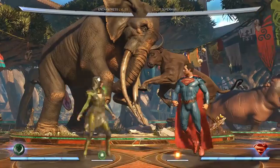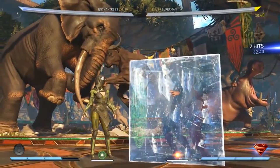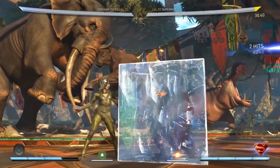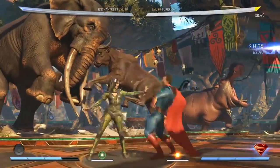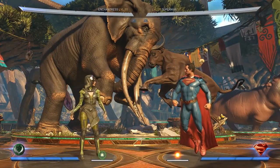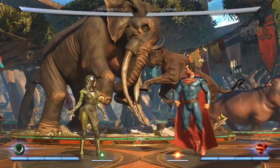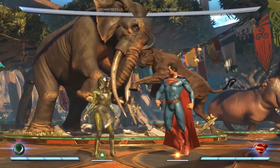She also has this four-two-three, which is a mid with pretty good range, it's pretty fast, and you can actually meter burn it and then they're trapped in a giant block of ice. It's a meter burned normal attack — there are a few of those in the game. You can hit confirm this, meaning you can see it hit and then go into the meter burn and get a free back three for a big combo. It's interesting because you meter burn before it hits — it changes the beginning attack. So if you're punishing something, you can do four-two-three meter burn back three four three and it's all unclashable.